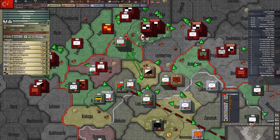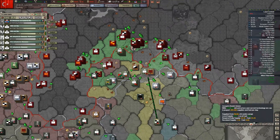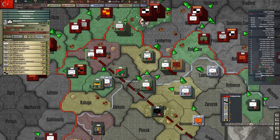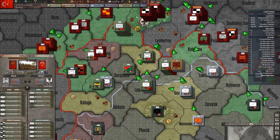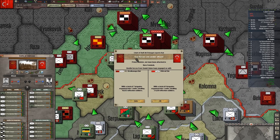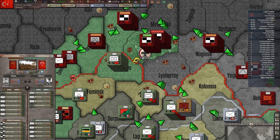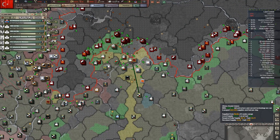It looks like we're under attack here — we need to get some supplies in here, quick. They've got a lot of units in the city. Well, that's problematic. Come on, we need those supplies.